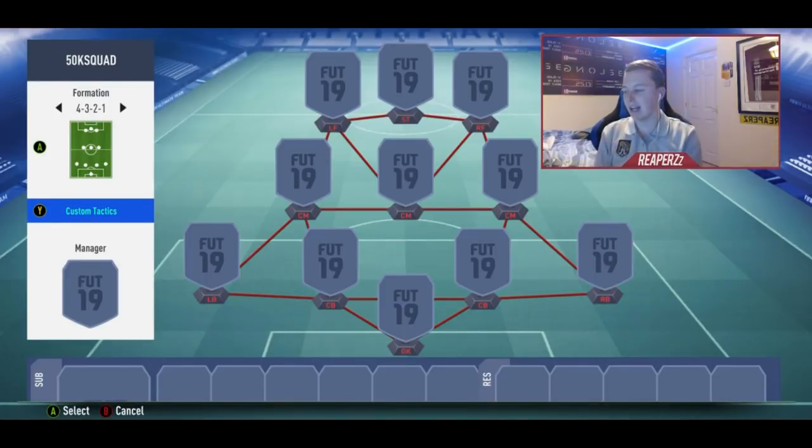Thank you so much for watching guys. Make sure you hit the like button, make sure you drop a sub. Let's get on to this 50k squad builder. At this moment in time this squad cost me between about 40 to 45,000 coins.